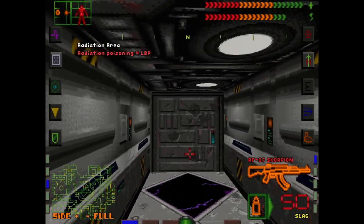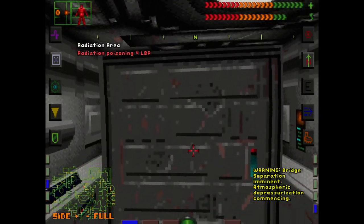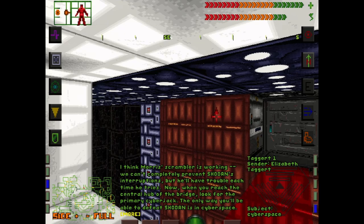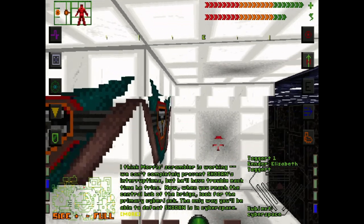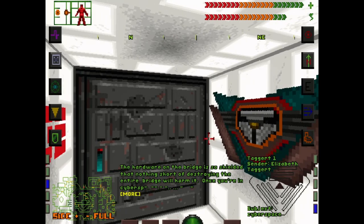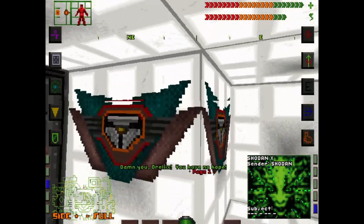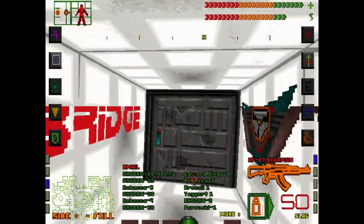Is this it? Are we going to find Shodan in here? 'Warning — bridge separation imminent. Atmospheric depressurization commencing.' 'I think the Scrambler is working. It'll take Shodan a while before he cuts us off. When you reach the center of the bridge, look for the primary cyberjack. You can't take Shodan down anywhere but cyberspace — those computers are so shielded. To destroy them you'd have to blow the whole bridge.' So we've gotta get into cyberspace to beat Shodan.